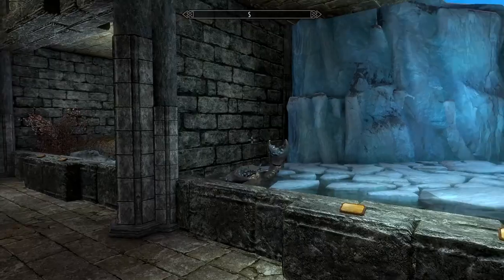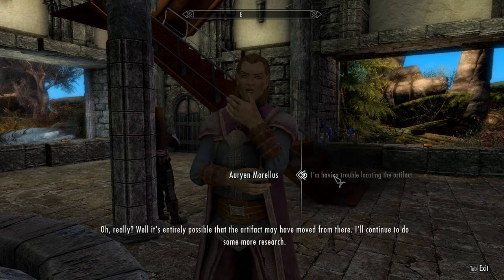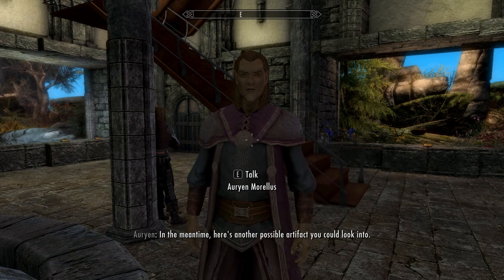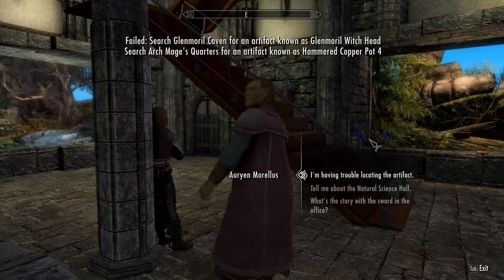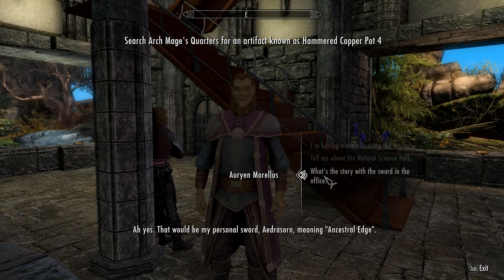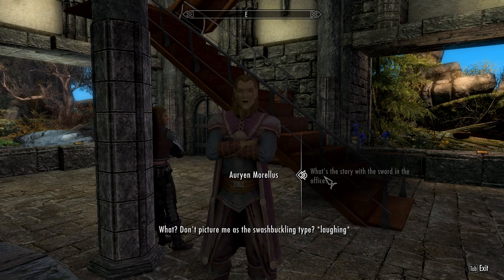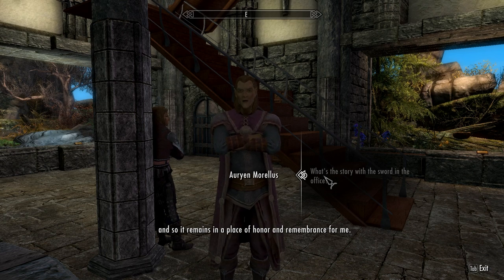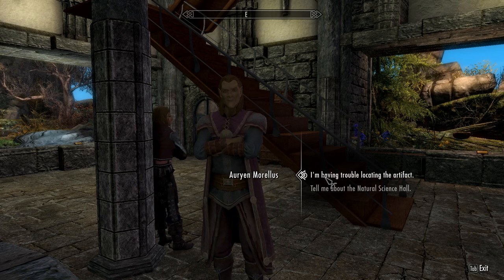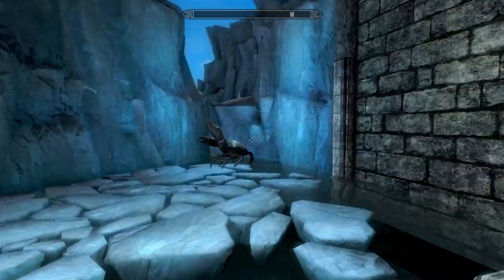We get a random interaction — someone asks about the sword in Arian's office. Arian explains it's his personal sword called Idrasorn, meaning Ancestral Edge. He assures us he's just as capable with the blade as with the book, though he doesn't often find call to use it, so it remains in a place of honor. Love me some Arian — he's such a good guy.